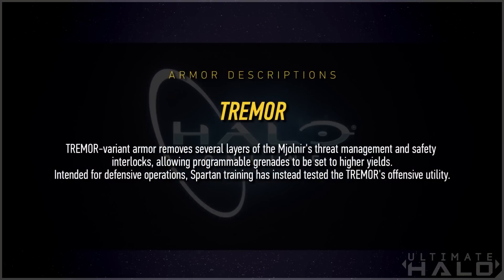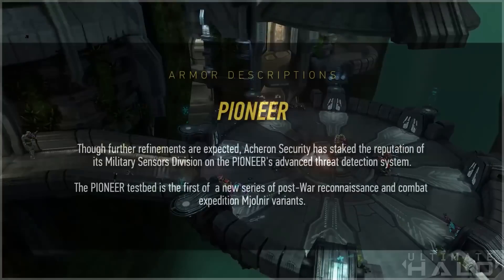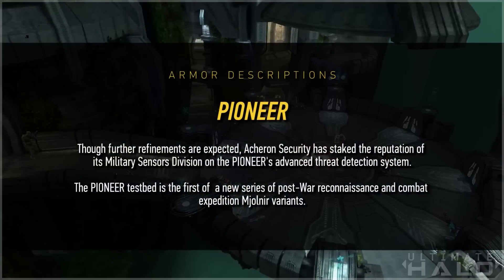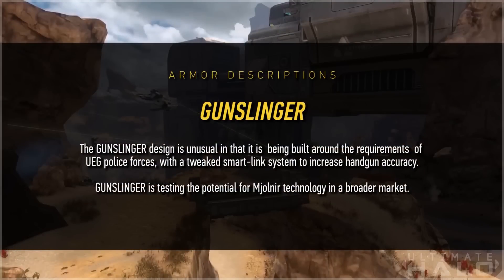Tremor: the Tremor variant armor removes several layers of the Mjolnir's threat management and safety interlocks, allowing programmable grenades to be set to higher yields. Intended for defensive operations, Spartan training has tested Tremor's offensive utility. Pioneer: though further refinements are expected, Akron Security has staked the reputation of its military sensors division on the Pioneer's advanced threat detection system. The Pioneer testbed is the first of a new series of post-war reconnaissance and combat expedition Mjolnir variants. Gunslinger: the Gunslinger design is unusual in that it's being built around the requirements of UEG police forces with a tweaked smart link system to increase handgun accuracy. Gunslinger is testing the potential for Mjolnir technology in a broader market.